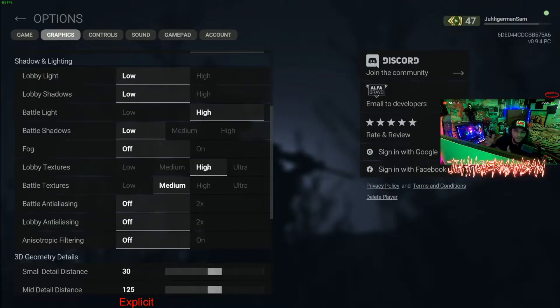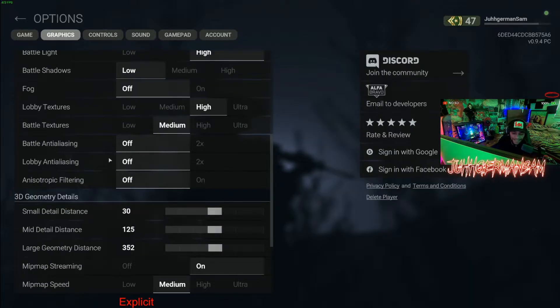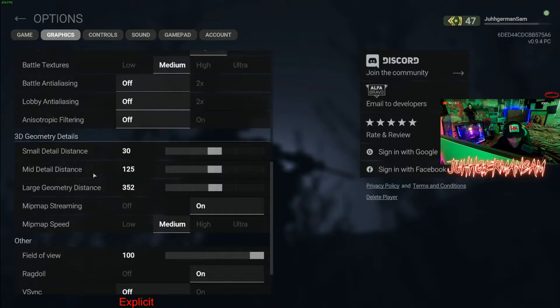Lobby Textures I keep on High just so it looks a bit better when loading up. Battle Textures I keep on Medium. Battle Anti-Aliasing off, Lobby Anti-Aliasing off, and Anisotropic Filtering off. Small Detail Distance I put all of these on Half — I feel like that's clean.